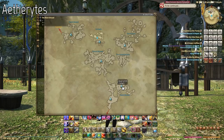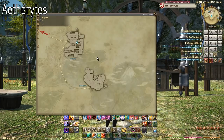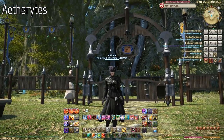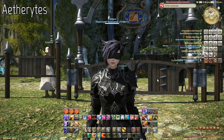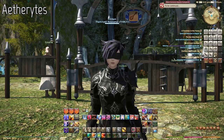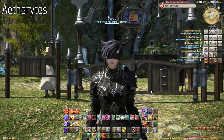It does cost gil to teleport to aetherytes, and the cost depends on distance. For example, teleporting from Gridania all the way to Kugane in the far eastern continent costs 699 gil. While that may sound expensive at low level, as you progress through the game, earning gil will not be an issue. Doing things like daily dungeons and daily roulettes — which we'll talk about later — is the simplest thing you can do. Currently I'm sitting at 3.3 million gil, just selling junk I don't need.